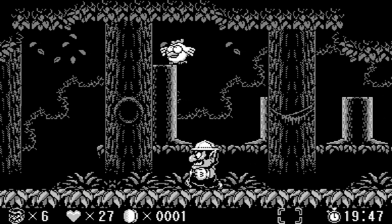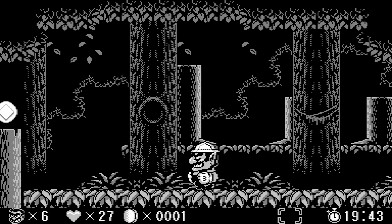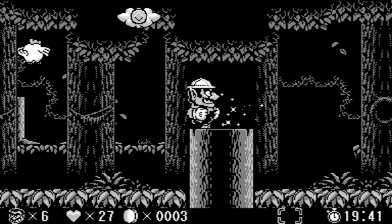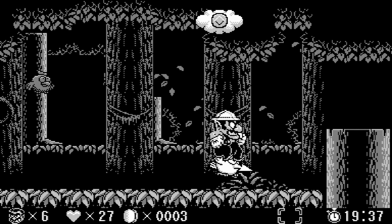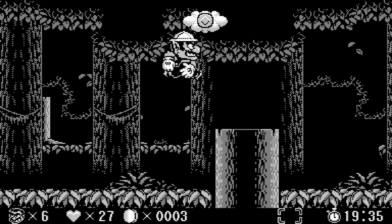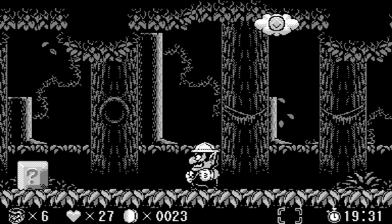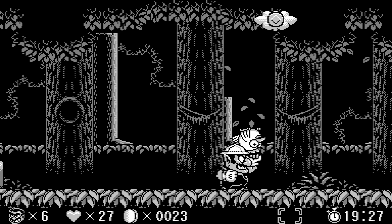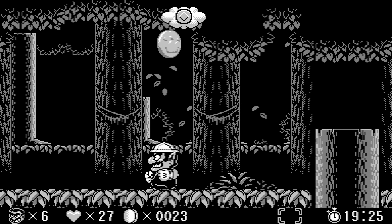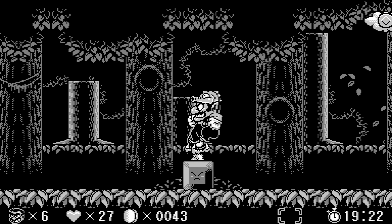Excuse my Mario terminology every once in a while, but whenever I see an enemy that throws spiked balls at you, it is a spike. I noticed that I forgot to mention this in the very first part, but every once in a while you see these floating clouds with a coin symbol on them, and whenever you throw an enemy into one you receive coins for it. This one is worth 20 coins — it's a bigger coin.